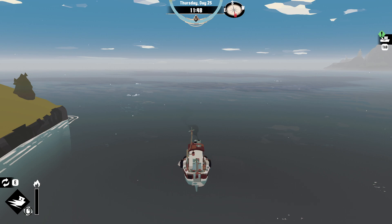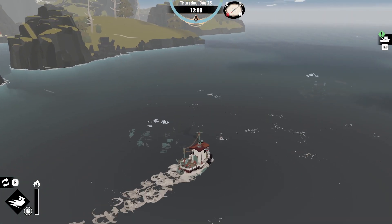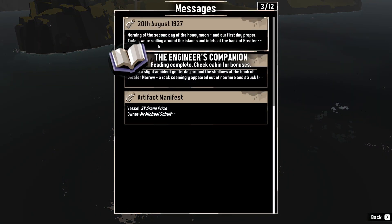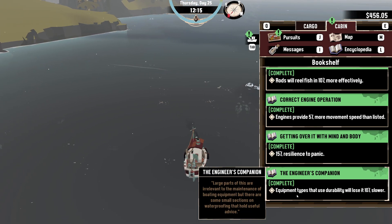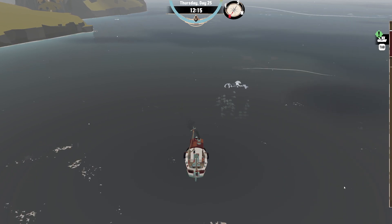Hello everybody, Artem here, and welcome back to Dredge. We need to find the Engineer's Compendium. Equipment types that use durability will lose it 10% slower. Nice.